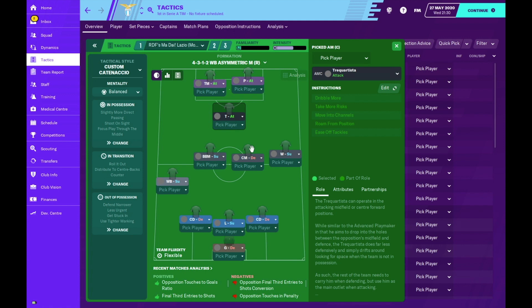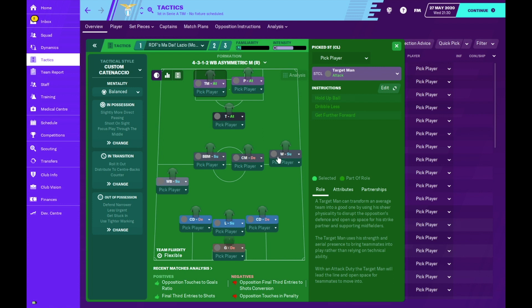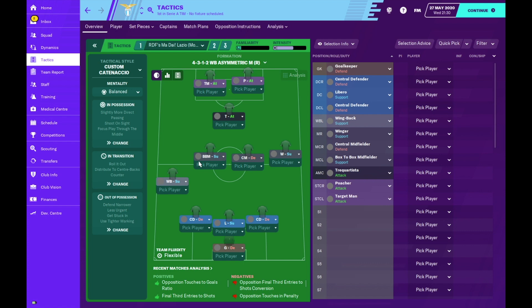In front of the two central midfielders we have the trequartista on attack - he's our prime creator, generating a lot of chances. On the left-hand side of attack we have the target man - the main focal point for attacking play, our go-to guy when we need to release pressure. His partner is the poacher, who simply focuses on poaching goals, doesn't get too involved in play, and just wants to score. Now we've covered the tactic, let's look at some of the results.